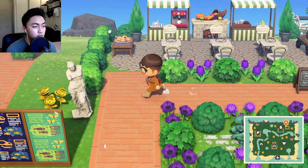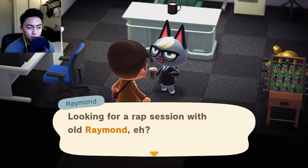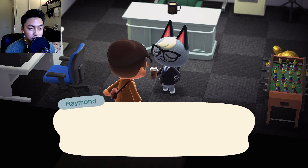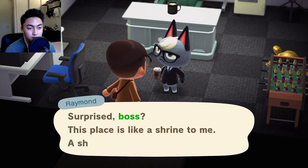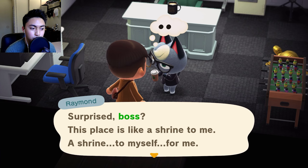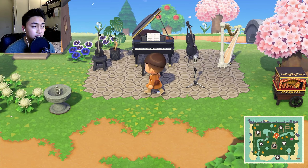If anybody knows anything about early Animal Crossing: New Horizons, this guy — yellow business cat — was balling. I used to hate him in the beginning because everybody wanted Raymond, and I think people were paying real cash to have him on their island. Eventually he showed up in my campsite and I was like, I'll get him out of spite. Then he kind of grew on me so he's kind of cool I guess.